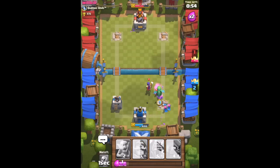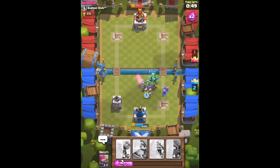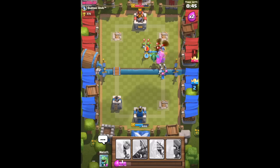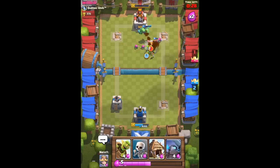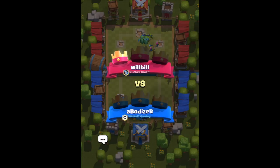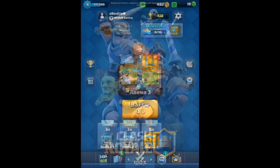We have 60 seconds left and it's double elixir. A lot of people in the final minute just drop all their cards. We ended up with a three-crown win, and I got a golden chest — 27 trophies.